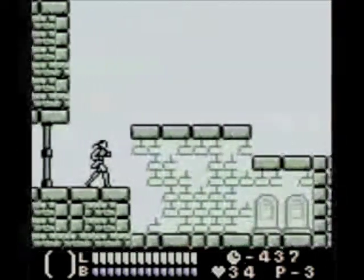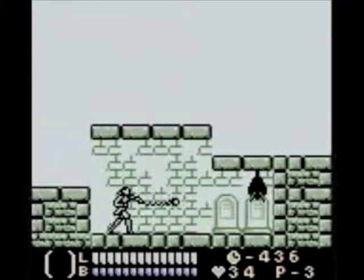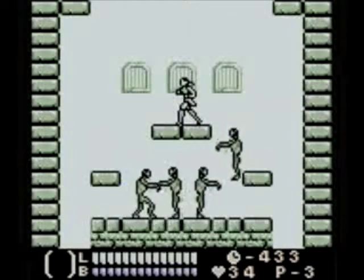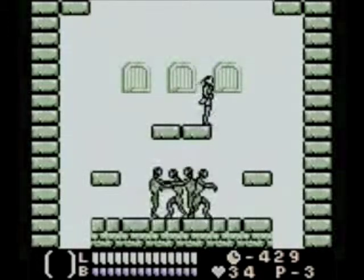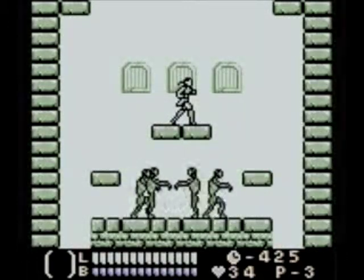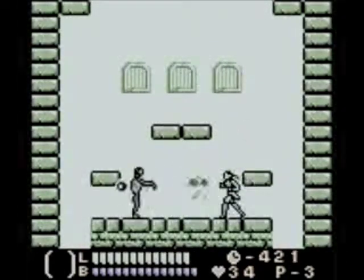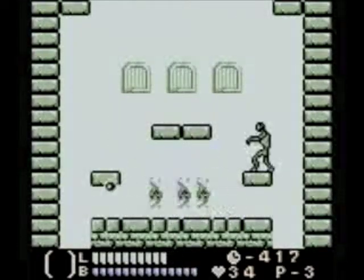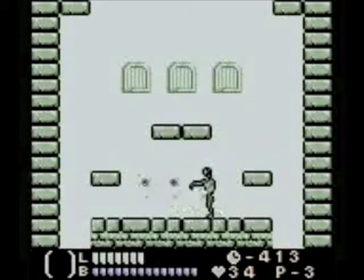Challenge. This game isn't nearly as hard as any of the other Castlevanias, because you have this little mode meter that appears below your life called Burning Mode. It's kind of an odd title, but what it essentially does is make you invincible. You activate it by pressing down, B, and A at the same time. In addition to making you invincible, it also refills your life, so there are no disadvantages at all to it. It's ideally used against bosses, but it can pull you out of any tough spot.